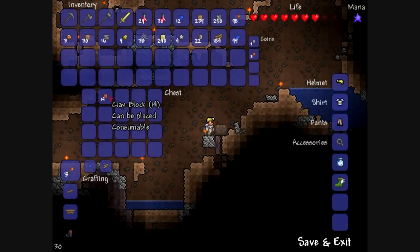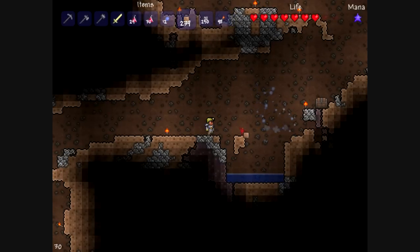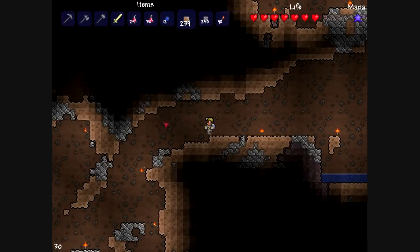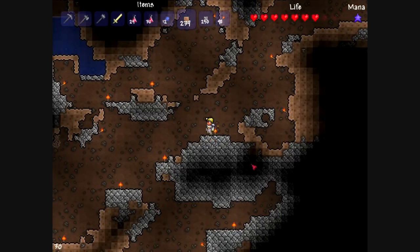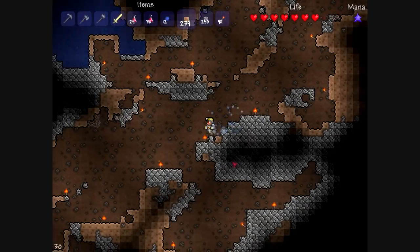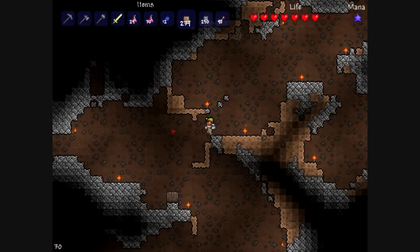Here's the first treasure chest, which had the cloud in a bottle — I was really grateful for that. There are some clay blocks in there that I placed to free up some space. Now we just follow the torches and we get another big drop with a ton of stone and a ton of torches placed by me to help illuminate the area.